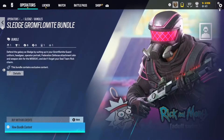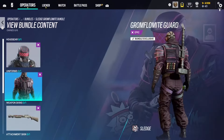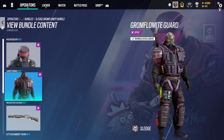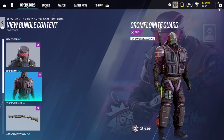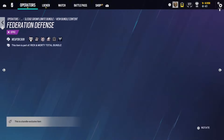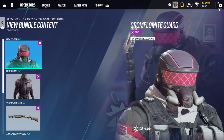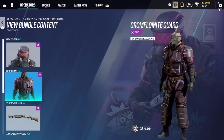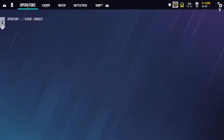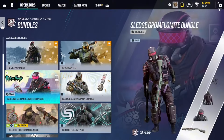Next, we have the Siege Gromflomite Rick and Morty bundle, and I think this one's actually pretty cool. I had no clue the skin was even in the game — Ubisoft will just release a crossover skin and tell no one about it. Half the skins in the game, I knew nothing about. But I really like the Rick and Morty fake-gun shotgun skin, I like the visor, I like everything about it. I'm throwing this in Diamond. It's not too expensive, and it's a cool skin.